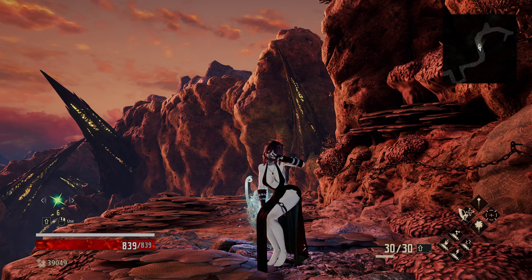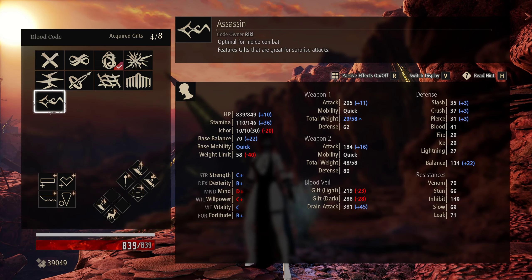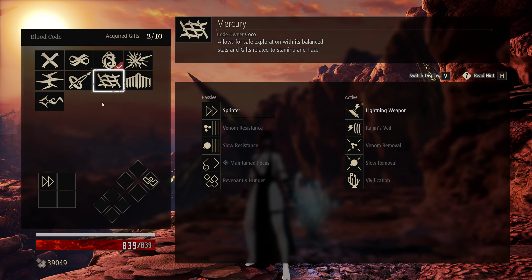Shall we be off then? What I would do to prepare for the Dried Up Trenches: from the Assassin blood code we pick up in the Howling Pit, we pick up Sharpened Fangs, Overdrive, Numbing Mark, and Night Stalker, as those will be very useful in the Dried Up Trenches.